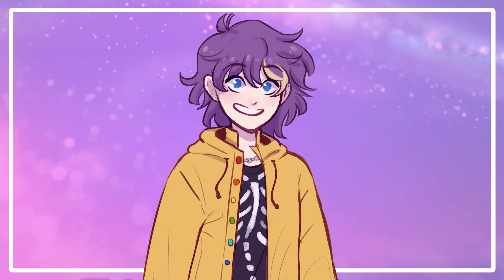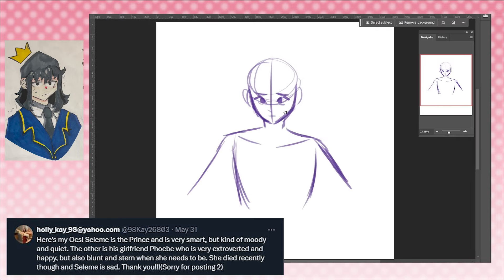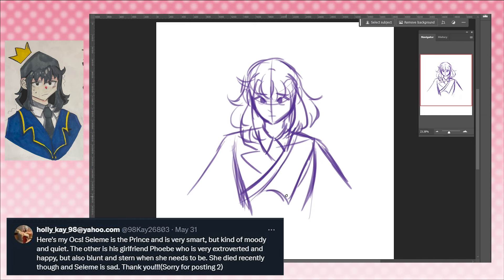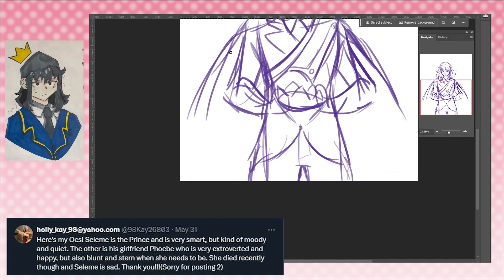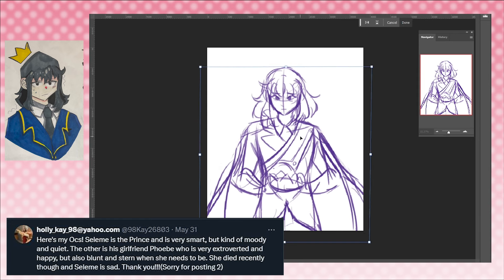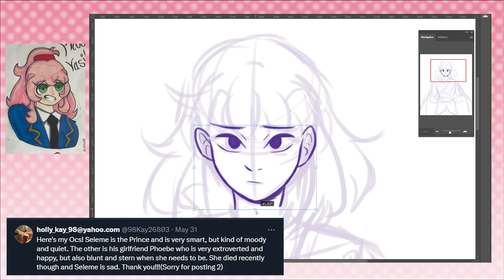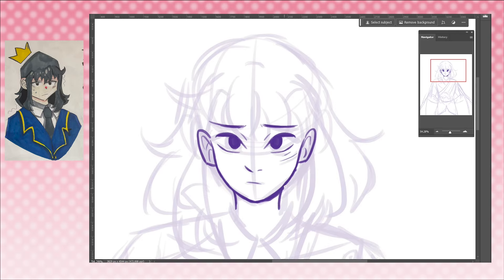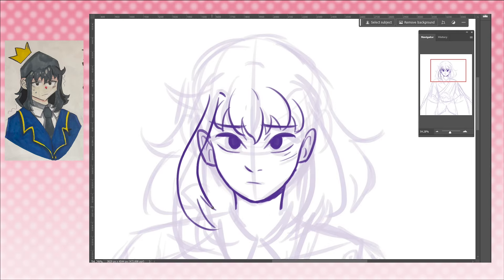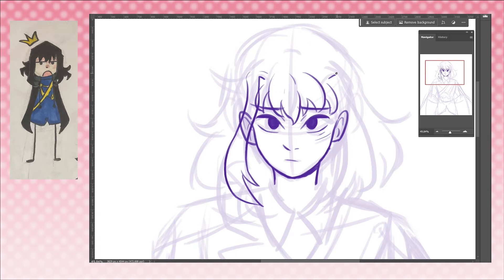Let's just jump right into it. First character is by Polly Kay, and this is the character I picked — Selim. The little blurb says Selim is the prince and is very smart but kind of moody and quiet. They submitted two characters: the other is his girlfriend Phoebe, who is very extrovert and happy but also blunt and stern. She died recently though, and Selim is sad — that sparked interest to me.